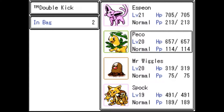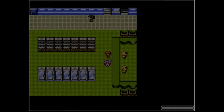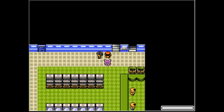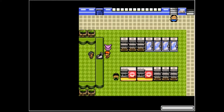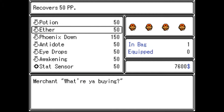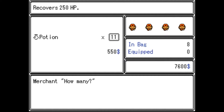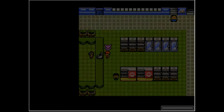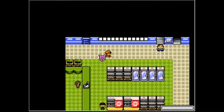Who can learn Double Kick? Pico — that works because Pico's kind of my attacker. Alright, we'll stick with it. I'm gonna have a lot of training to do. There's a stat sensor — cool. We do need some more potions and some more ethers, so let's grab those.